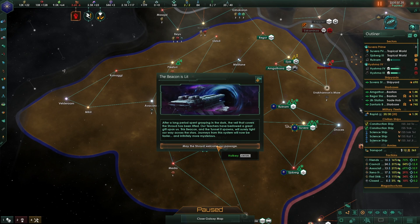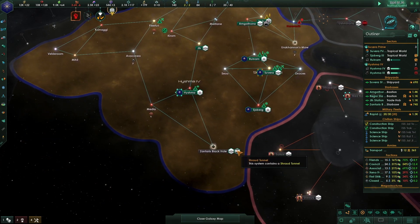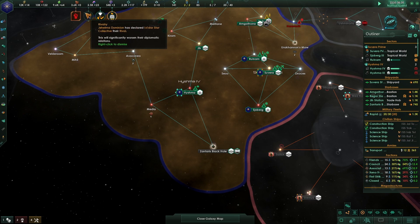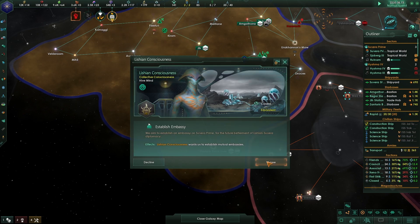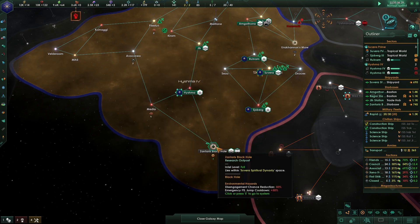'After a long period spent grasping in the dark, the veil that covers the shroud has been lifted. Our teachers have bestowed a great gift upon us - this beacon and the tunnel that spawns will surely light our way across the stars. Journeys from this system will now be faster and infinitely more mysterious.' We got a shroud tongue trait too. The Lishian Consciousness wants to establish an embassy.